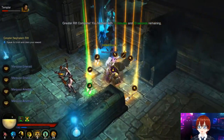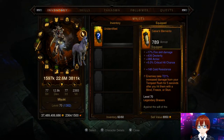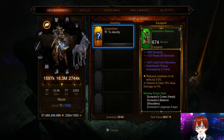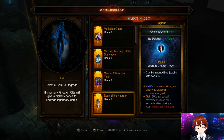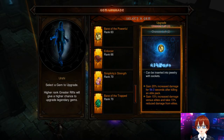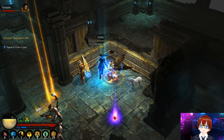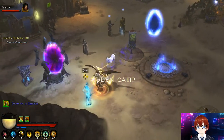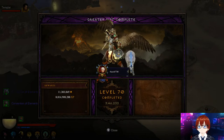To push Greater Rift 130 to 150 with Monkey King's Garb requires full ancient legendary pieces, perfect rolls, perfect augmentations with the highest possible gems, and even primal ancient legendary stats — it takes a lot of optimization and will still struggle compared to Patterns of Justice. This armor is also not very team-friendly. Greater Rift 70 at Torment 15 difficulty — 3 minutes 46 seconds clear time.